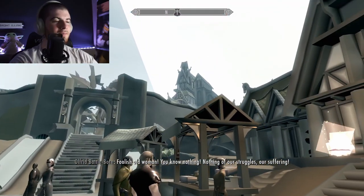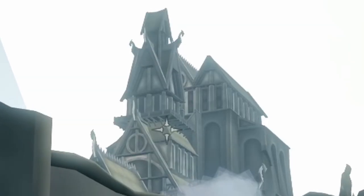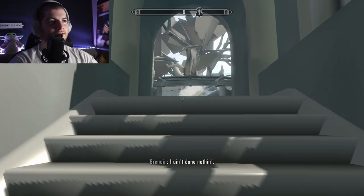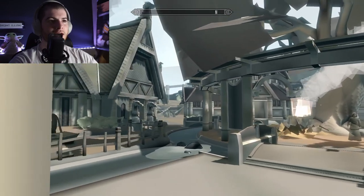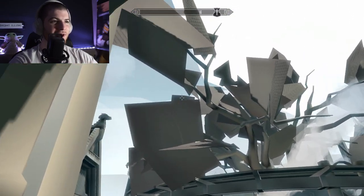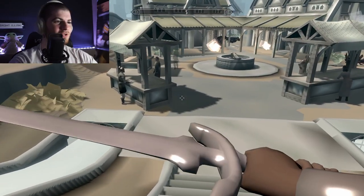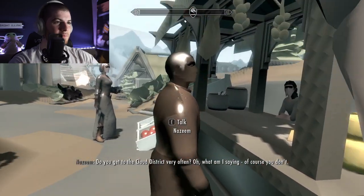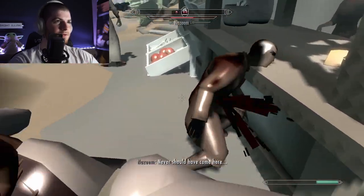Look at Dragonsreach — it looks kind of decent from here. But if you think about it, back in 2008 there was probably a stage where this is what Skyrim looked like. The trees look incredible — it's just covered in razor blades. I love the sword, it looks like it's made of Play-Doh. Everything looks like it's made of Play-Doh.